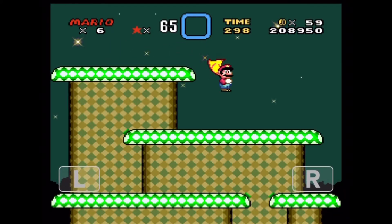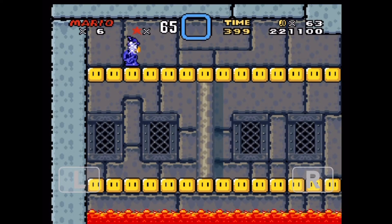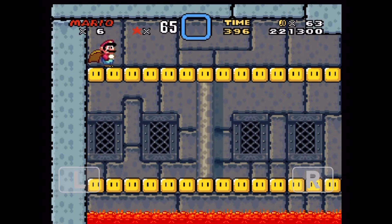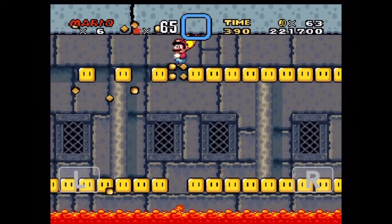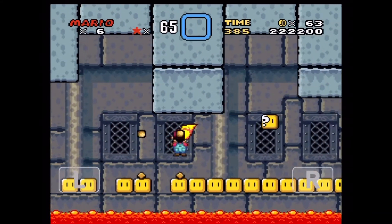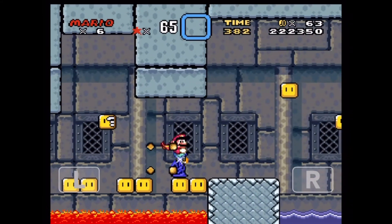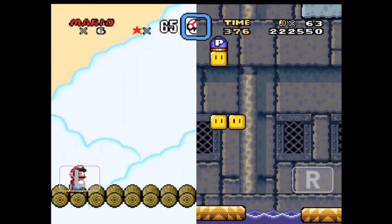Vanilla Dome 4 is also impossible — at the start of the level there are big stairs that don't give you enough room to get a running start. Vanilla Dome 5 was actually possible — pretty smooth sailing with no problems whatsoever. And Vanilla Dome Castle is impossible because it starts in a tight space where you cannot get a running start. So out of 6 main levels in Vanilla Dome, only one was possible — the absolute worst score I've gotten yet. I actually do have hope for World 4, so let's go.